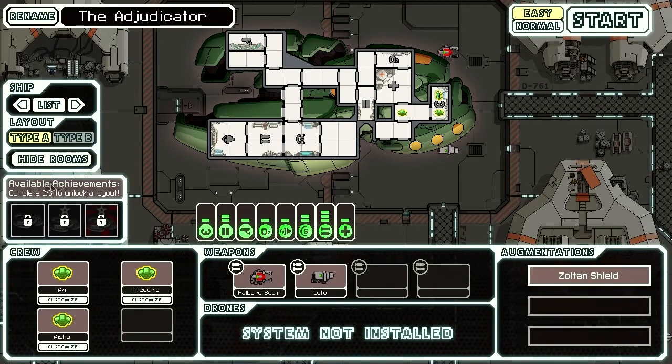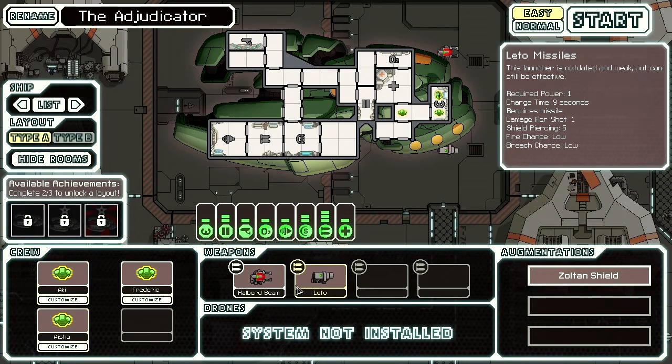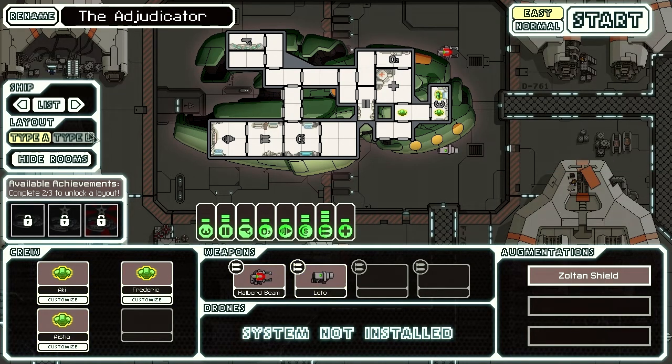Hello and welcome back to Faster Than Light. We are playing as the Zoltan ship, the Adjudicator, with Aki, Frederick and Aisha. I have no idea who those people are, but I am so hyped about this ship I am not going to bother to rename them.